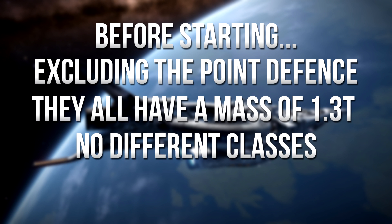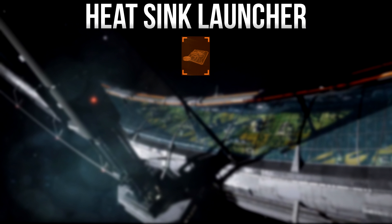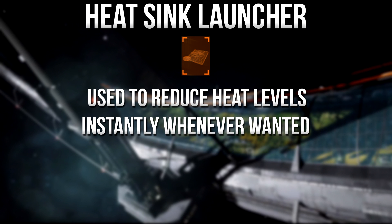There are no different classes for utility mounts, and the only utilities to actually have different rated versions are the scanners. Everything else is just a base model that you will always get. The first utility we'll look at is the heat sink launcher. This allows the heat percentage of your ship to be instantly reduced by purging the ship's heat into a disposable sink block which you can eject at any time.